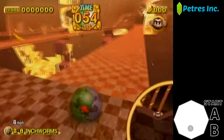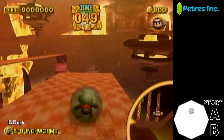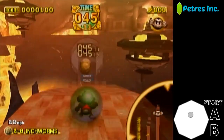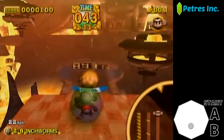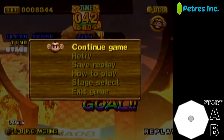Wait for the path to completely fold up, then follow the cycle at about the same speed that it folds and unfolds. You should be able to safely and carefully walk into the goal and get a high 42 or low 43, depending on how fast you enter the goal.